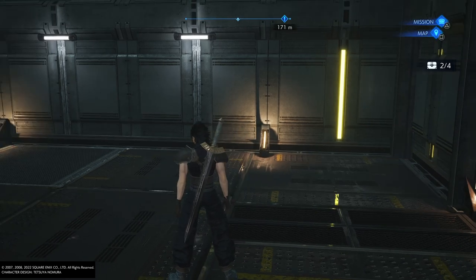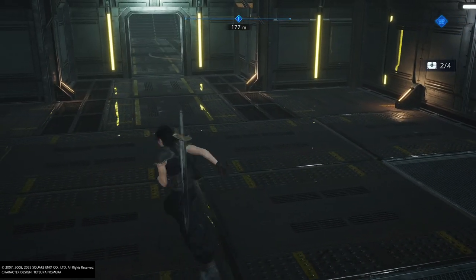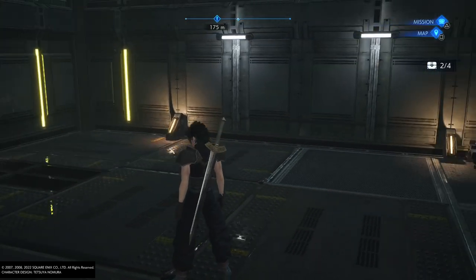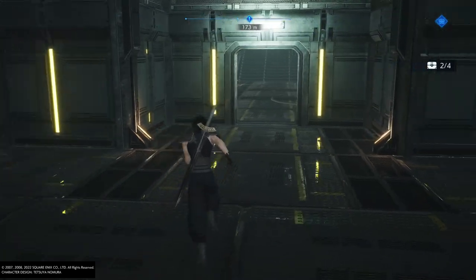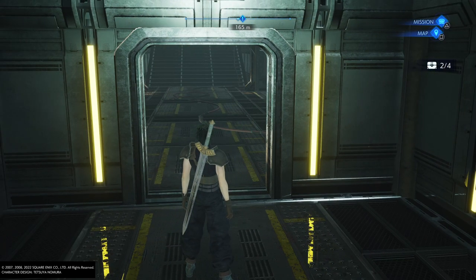What is up party people, welcome back to another video. In today's video I'm going to be showcasing how you can dodge a lot of the random fight encounters in the game Crisis Core Final Fantasy. For example, in a room like this you will most likely get a battle if you go straight in.